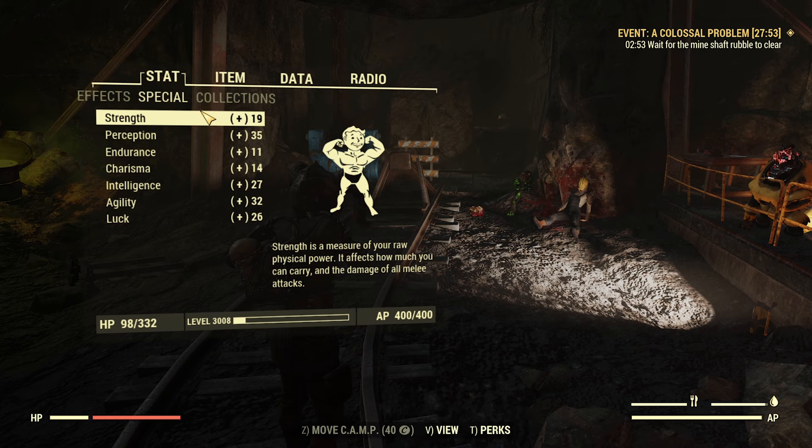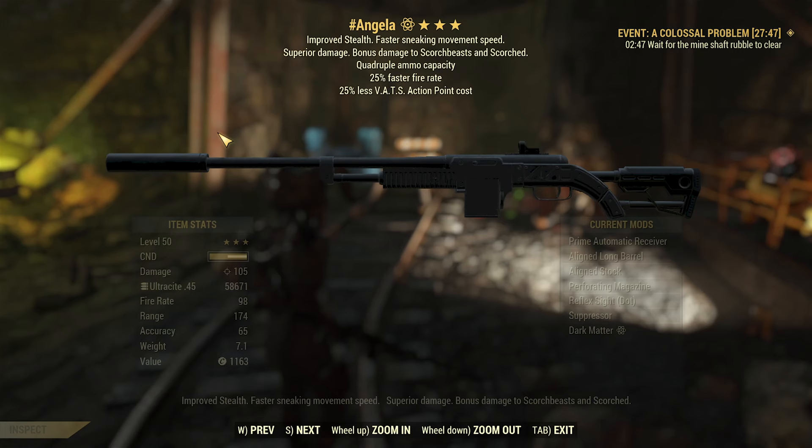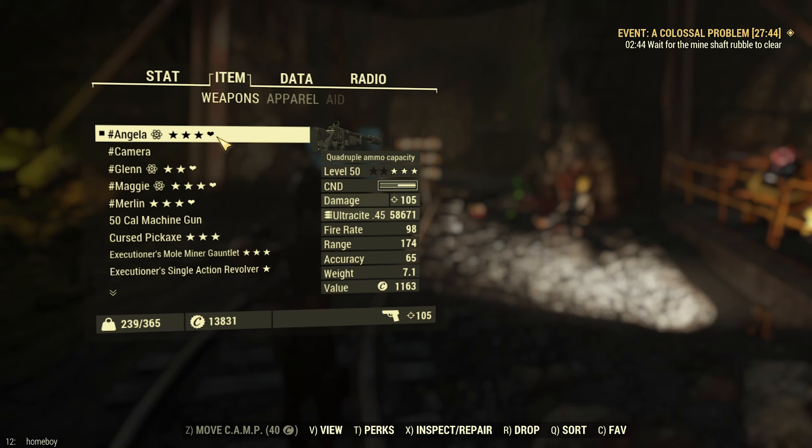My character is an automatic rifle, or commando, build and the weapon of choice is a quad, 25% faster fire rate, 25% less AP cost Fixer.